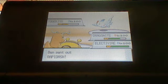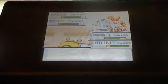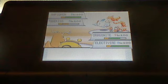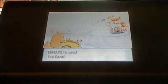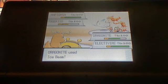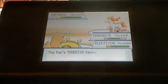He throws out his Rapidash. My Dragonite uses Ice Beam again on his Togekiss because it's super effective, and it kills his Togekiss. That's actually the first Wi-Fi battle I've faced a Togekiss before, so I know how to face it now.